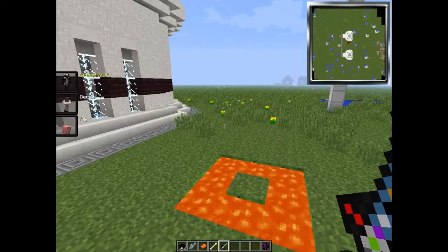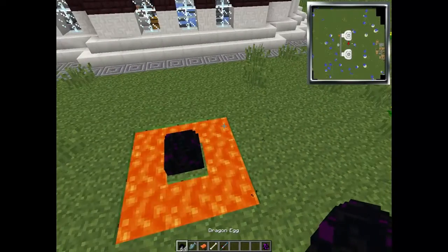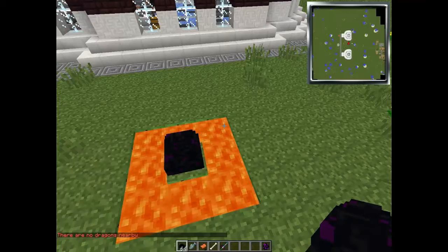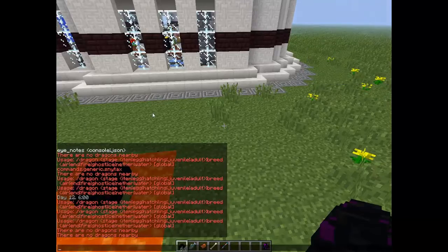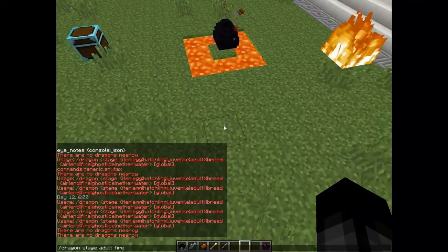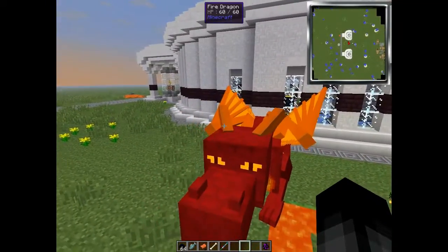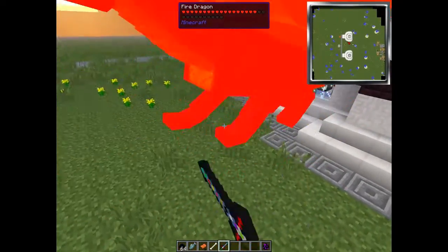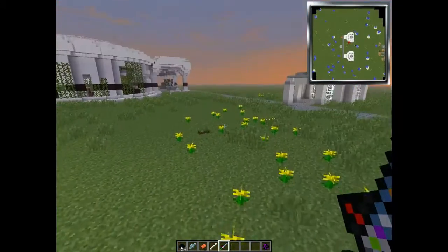Next is the fire dragon. You just replace 'water' for 'fire' in the command. You also have to right click the egg first — that's how you initiate the dragon process. And this is the fire dragon. He's immune to fire and he's very beautiful. You tame him in the same way too.